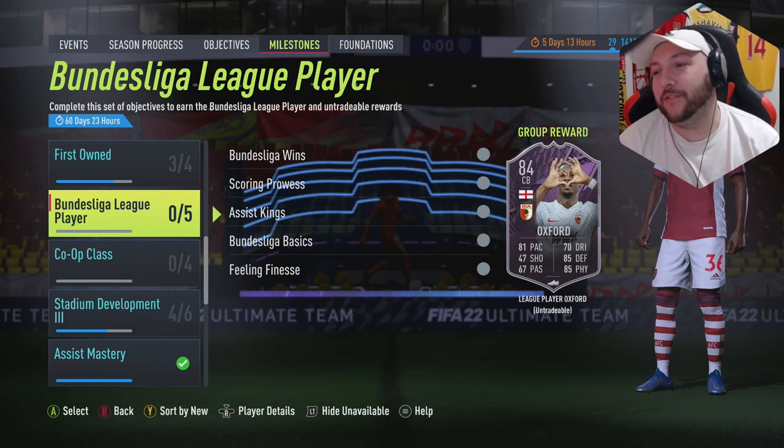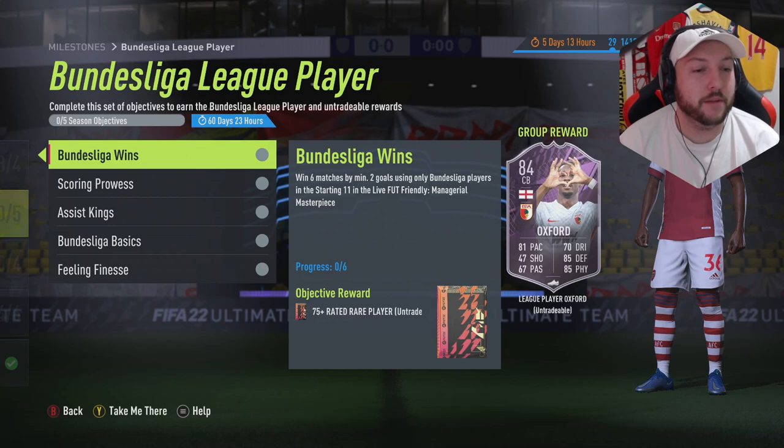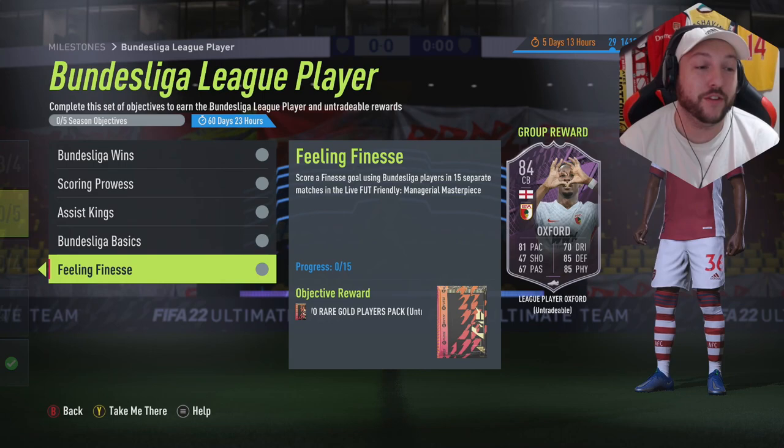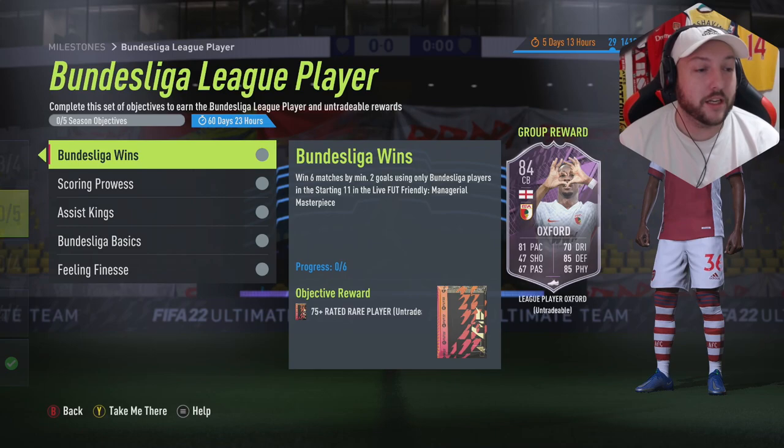EA have finally dropped us a league player. We've got ourselves an Oxford 84 English centre-back. You need to win six matches by two goals using Bundesliga players in a starting 11, and in Managerial Masterpiece: score 30 goals, assist 20 goals, assist with a cross in at least four separate matches, and score a finesse in 15. I'd recommend getting the cross and finesse done as soon as possible.